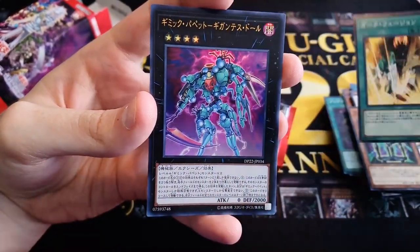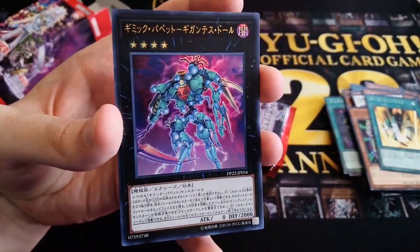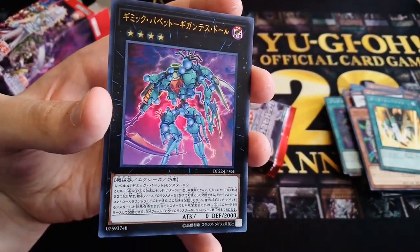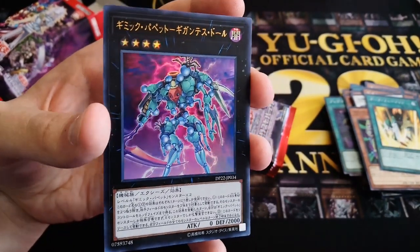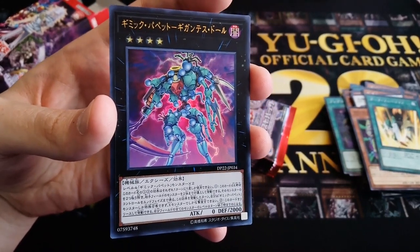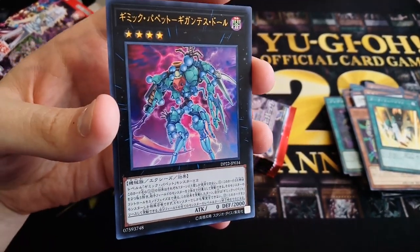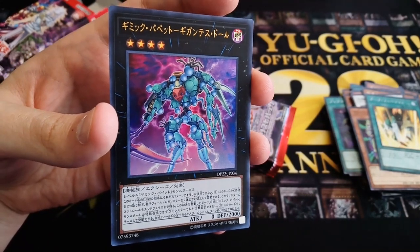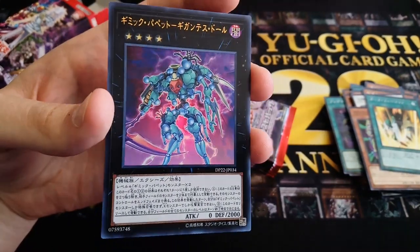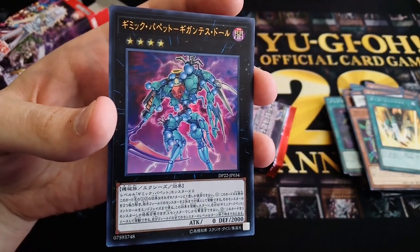Dark Fusion. We have the Gimmick Puppet Ultra Rare — Gimmick Puppet Gigantes Doll! Really nice. Probably one of the least valuable Ultras in this set, but I'm a Gimmick Puppet fan so I'm actually really happy with this. This card requires 2 level 4 Gimmick Puppets, so it works perfectly with Humpty Dumpty or Scissor Arms. You can detach 2 materials and target up to 2 monsters your opponent controls and take control of them — so you're actually stealing 2 monsters from your opponent just by summoning this card and detaching 2 materials. And for the rest of this turn, you cannot special summon monsters except for Gimmick Puppets.